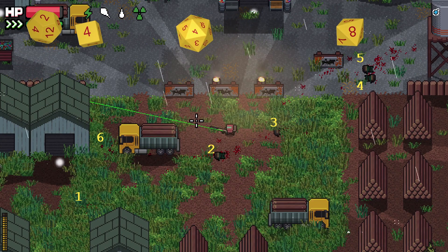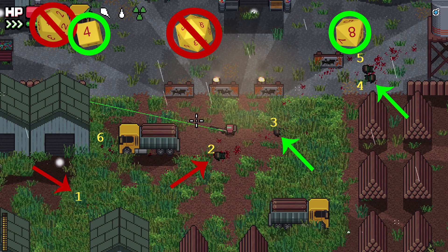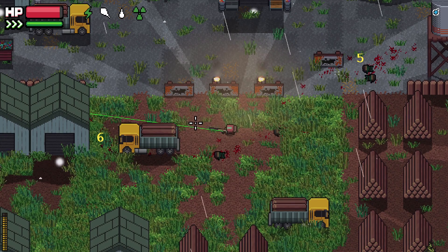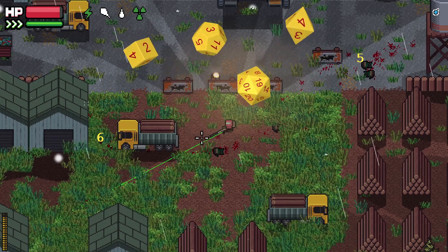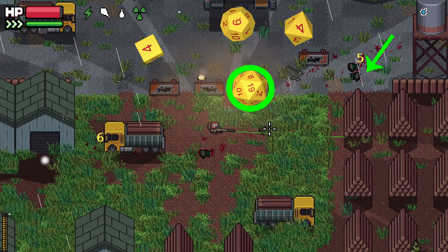We roll for the first four. Number one on the D20 — unsuccessful. Number two on the D12 — unsuccessful. Number three on the D8 — we hit it. Number four on the D6 — we hit that too. So we reset the dice and roll again. Number five on the D20 — got a 19, so it's a success. Number six on the D12 — rolled a six, that is not a success.